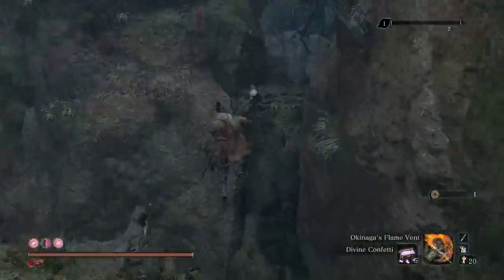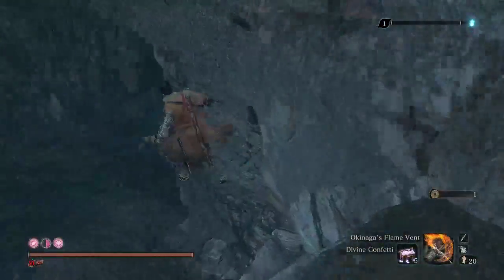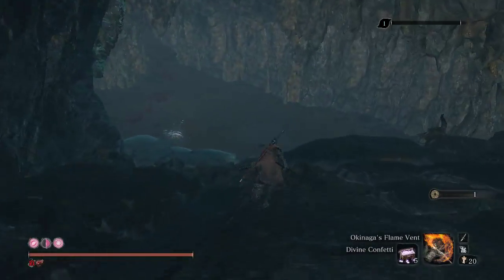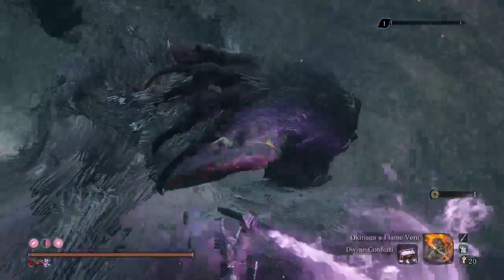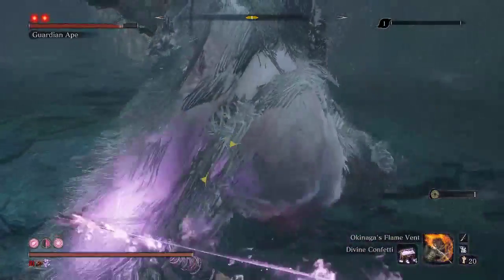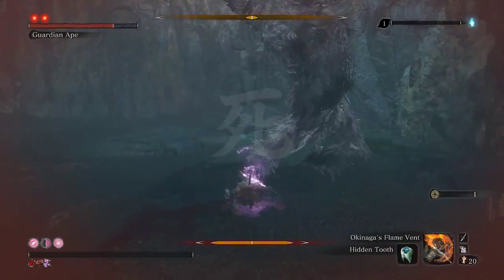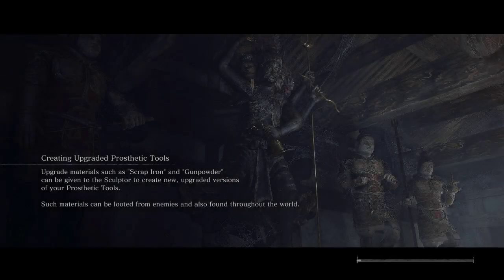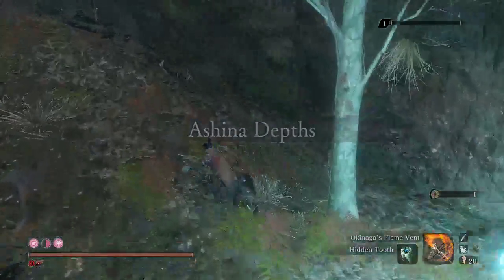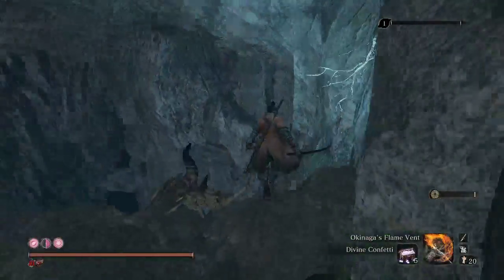Here goes another attempt. Get some hits on the way down. That was unfortunate. Don't want to accidentally use the Hidden Tooth instead of the buff — that would be bad. So let's do yet another attempt. I got both hits on the way down that time.